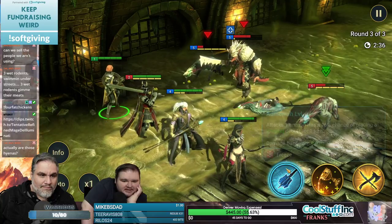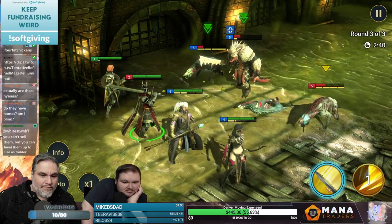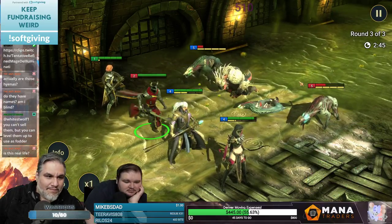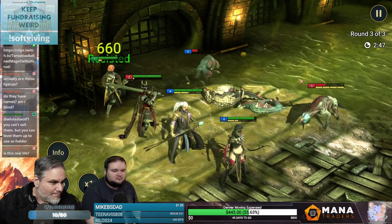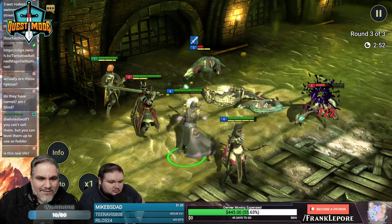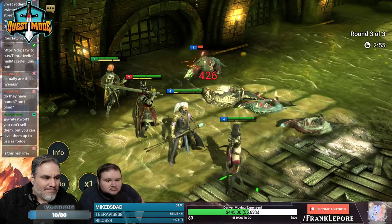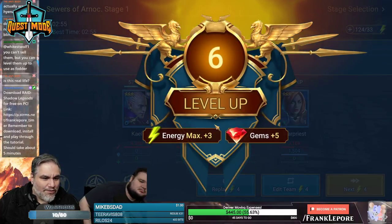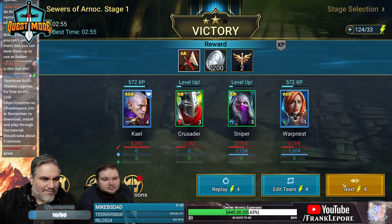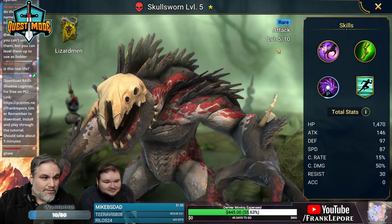Now I can see why people are telling you to put attack on that guy — he seems to do a lot of damage. What if I hit info — oh level six! Come on War Priest, you can do better.